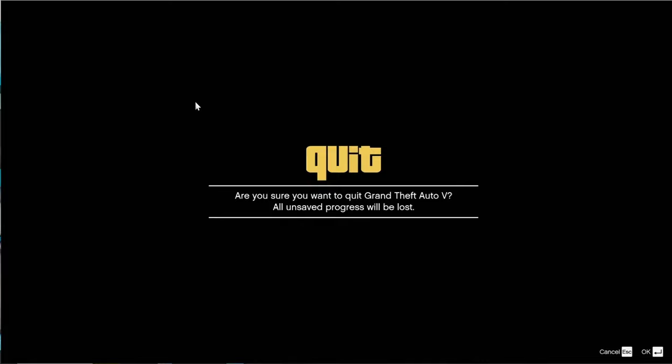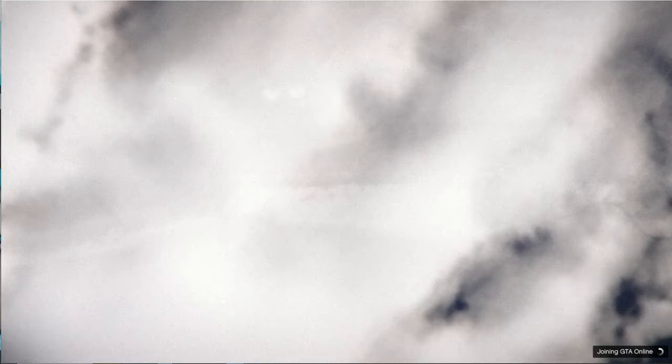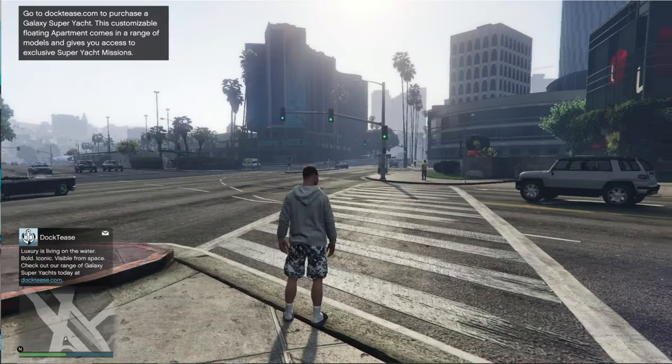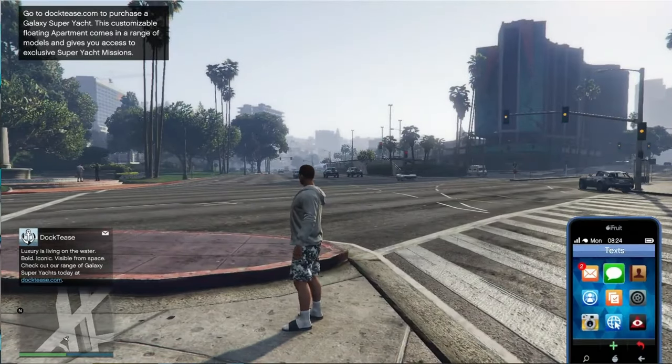From here, go ahead and close out of this. Press play GTA Online, invite only session, and OK. Now as you're loading in, you're going to get a question: do you want to alter your character's appearance? Make sure you press no. If you press yes, that's actually going to mess up the entire glitch.